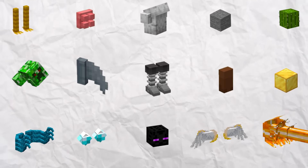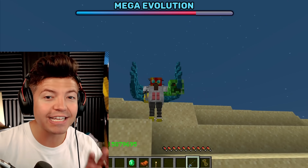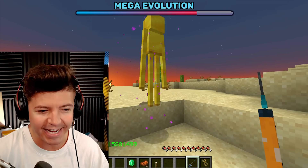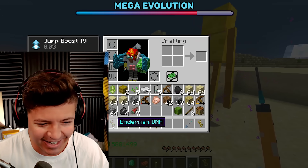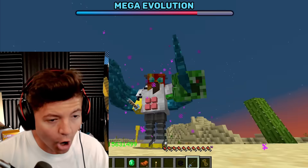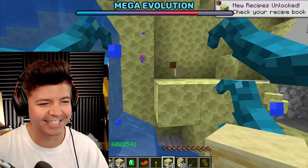Next evolution: Ender essence. We just need Enderman DNA. I don't even know how to explain how I look — this is like a cosplayer's dream. If you could cosplay as this, you're the world's best cosplayer. Enderman, come here, I need to stick you. Even though he's made of gold, we can still extract his DNA. The Ender essence gives us the ability to teleport. I see the particles around me — and we just explode when we teleport and turn things to end stone.